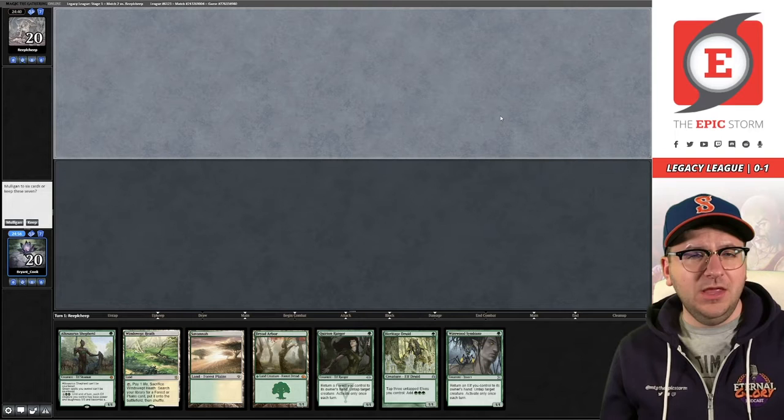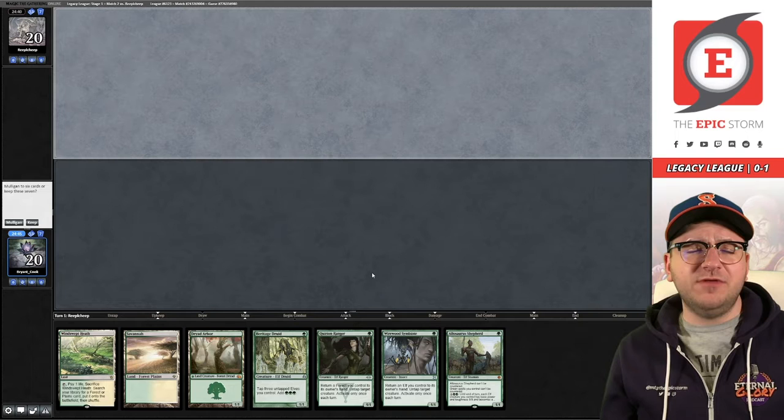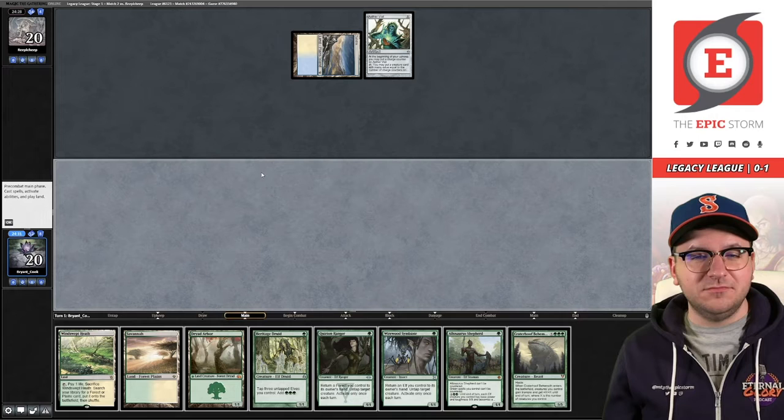Match number two - we're facing Ripple Cheap who exclusively plays mono black curses. Probably not a great matchup; I imagine there's some number of Plague Engineers and Curse of Death's Hold, which gives all creatures -1/-1, so it'll be effective against us. That said, Allosaurus Shepherd is pretty good against Chalice of the Void. Let's see what Ripple Cheap decides to keep. Tundra - okay, so it's not Curses, this should be more interesting!